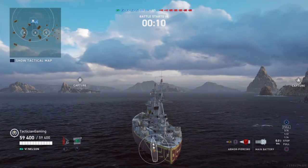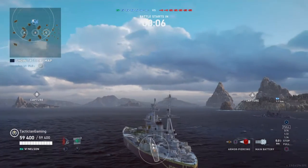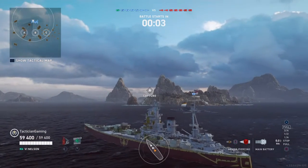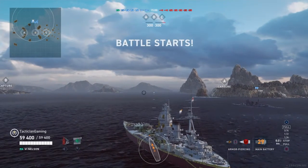So you'll see tier 6 in ranked — two battleships each side, three cruisers, and two destroyers. Let's get right into it.